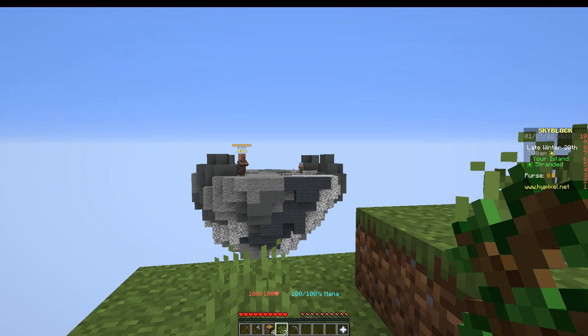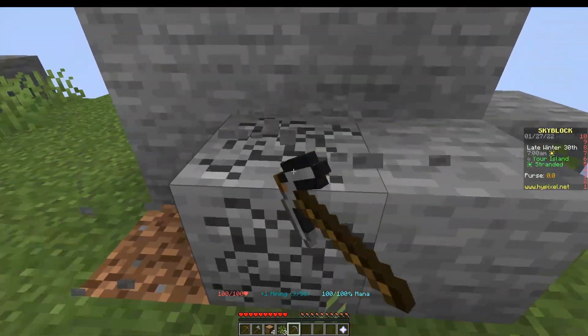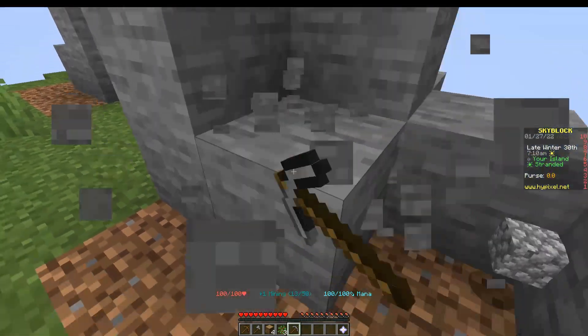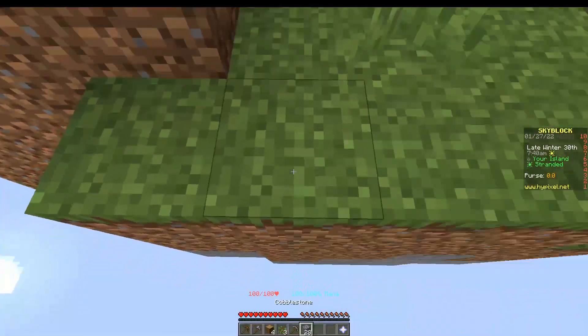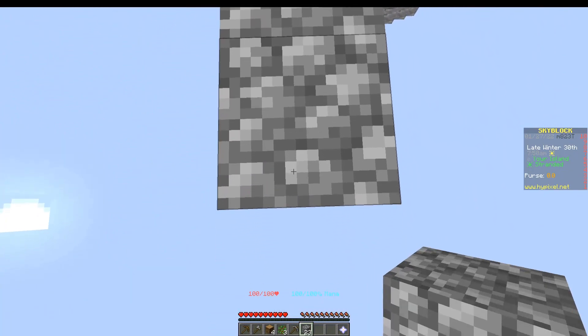If you look over there, you'll see there's a minion. Let's get over there and claim our first minion. To do that, we're just going to mine some cobble. I went ahead and mined enough cobble so we can bridge right over to our fantastic island.